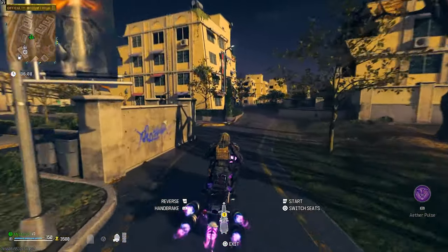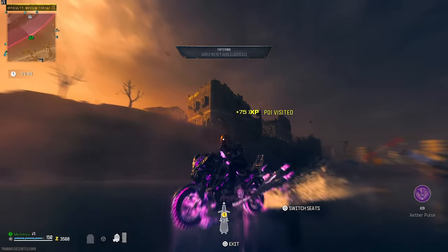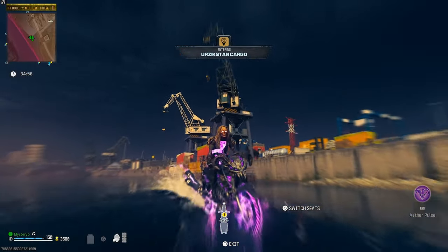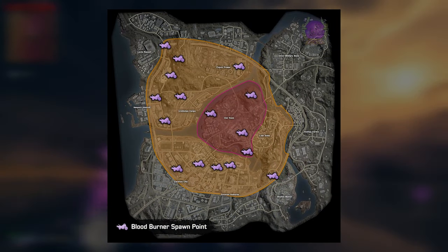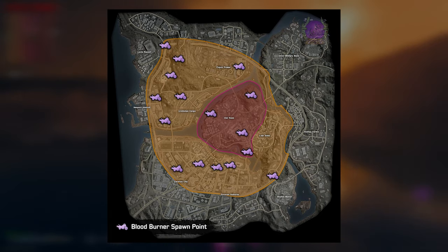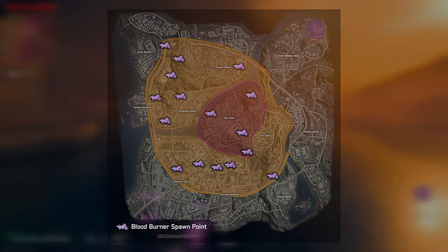There's always a chance some other player already found it before you. This vehicle has infinite fuel, it's almost impossible to destroy, has a special ability to release an ether blast to kill nearby enemies, and can go on water. I made a cheat sheet image with the known spawn locations so you can do a loop in the medium and high threat zones to find it. You can also download this image from the description, and I'll update it if any new locations are found.